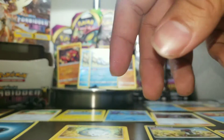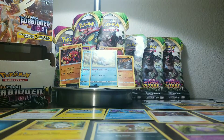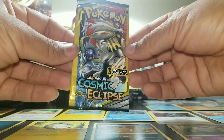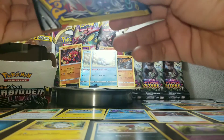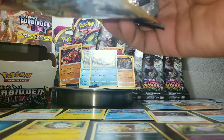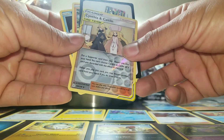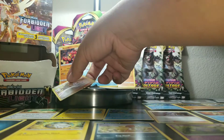We're running out of space here, which is kind of a good thing. Now we have our second-to-last pack — this is Cosmic Eclipse. This one opened up easy — P-E-A-S-Y. We got Nosepass, Snorunt, and a holographic Cynthia and Caitlin tag team card! Very cool — we'll put this up here with the rares.